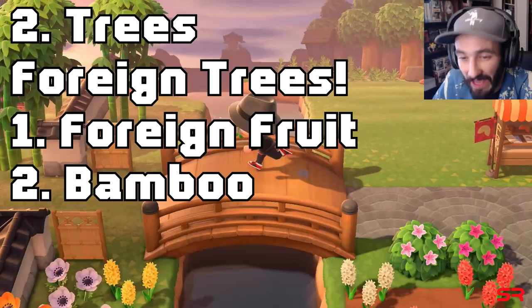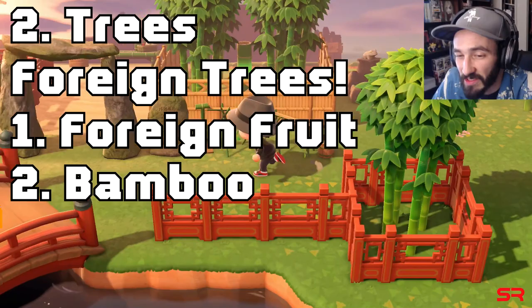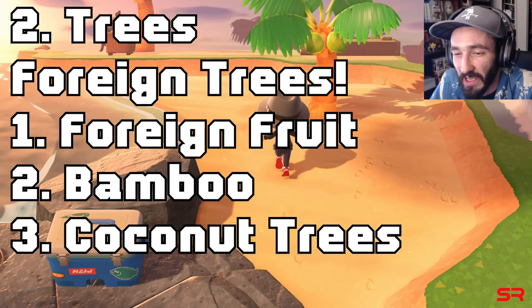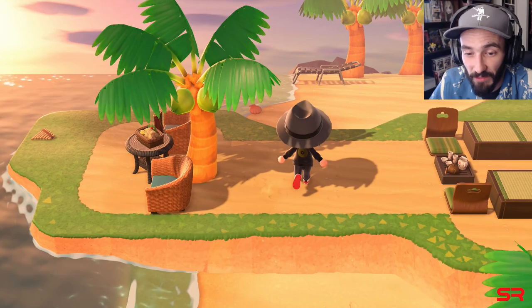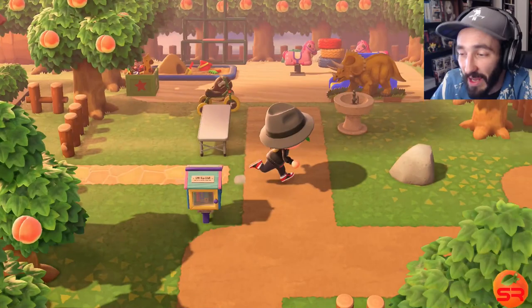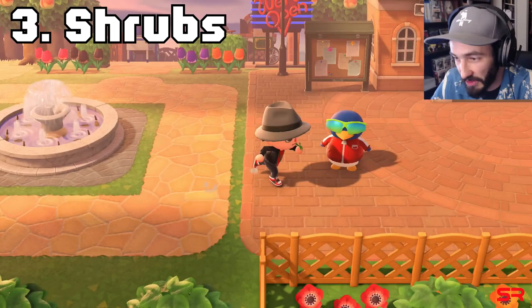I have oranges based on my island, I have peaches, a bunch of apples, and then bamboo — which yes, bamboo not found on your island counts as a foreign tree. And lastly, probably most important, do not forget coconut trees. You can actually plant them on areas where you've put sand. When you shake coconuts you get two more, you replant them, and that helps you get a three-star island.